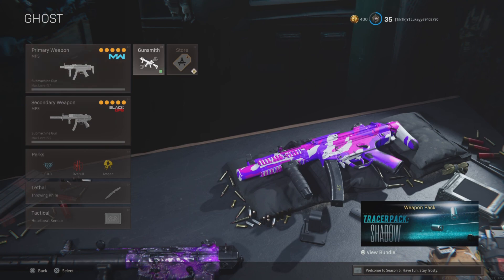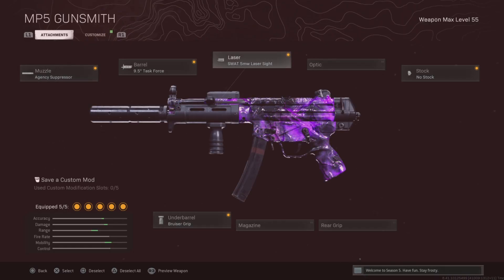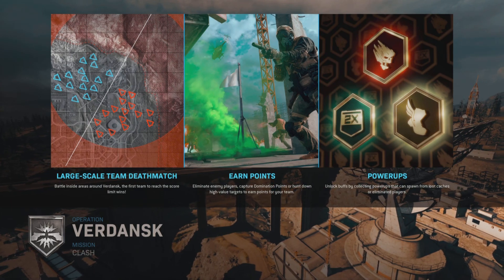This is what you want your class to look like. You want two SMGs on your class to make this challenge a little bit easier. It saves you time reloading and you can just swap to a different SMG instead.